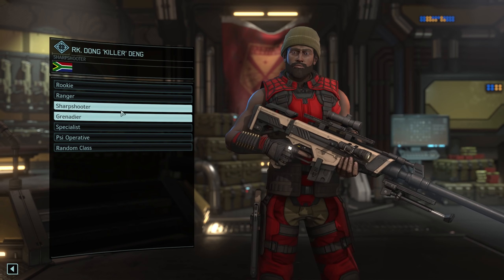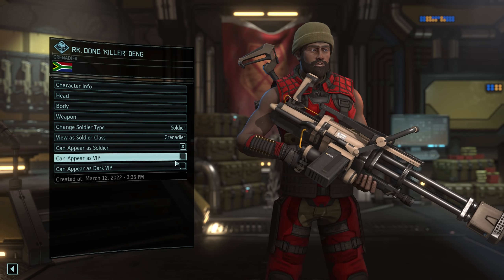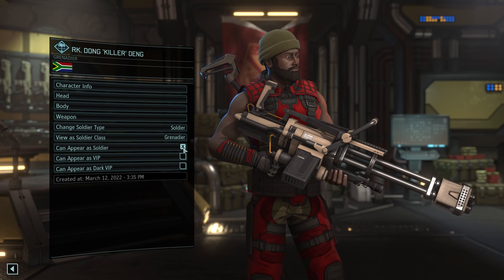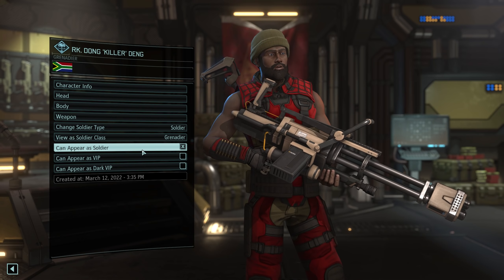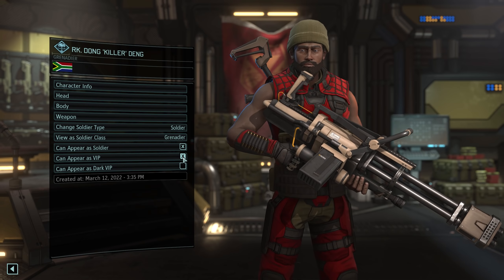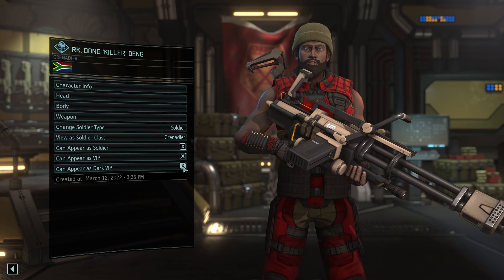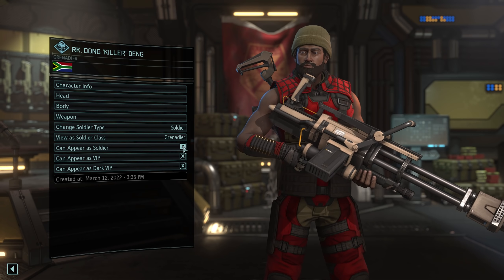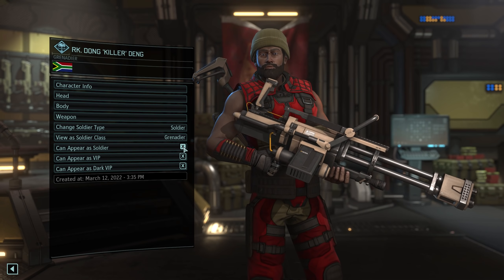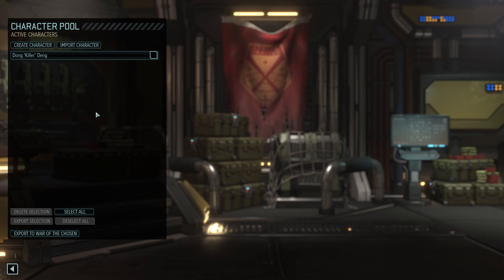You now have the option to change your soldier type. The Propaganda Center is a little different from the main game, as you can only select Soldier or Spark — a robotic class — while the full game offers a few more options. Going into detail would spoil a bit of the game's plot, so just know you can pick whatever you want and your soldier will show up in the game as the type you selected. Please note that the majority of characters will be of the Soldier type or one of the subclasses: Ranger, Sharpshooter, Grenadier, Specialist, or Psi Operative.